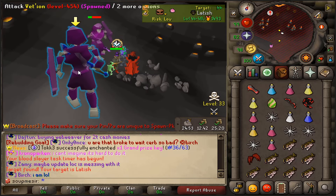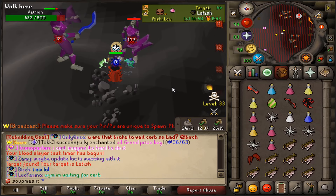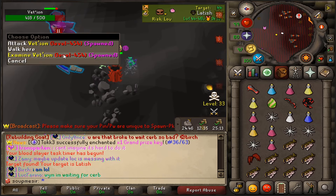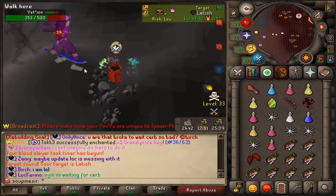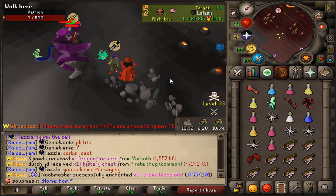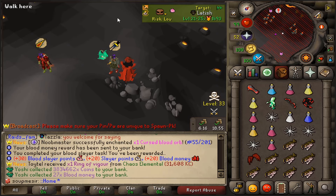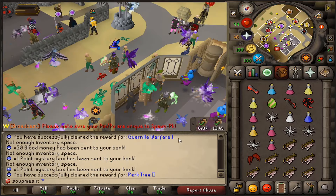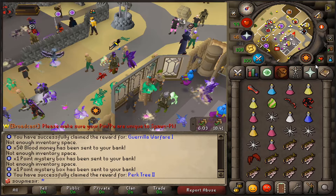Those drop the Ferocious Gloves and a Dragon Lance, which is actually really big money as well. Anyway, it's Vidion. Let's go. These don't really drop anything, but double Loring Key loots — we always take those. Vidion task complete. Another 30 Slayer points. Alright, let's go home. We had 50 Blood Money, some Point Boxes — nothing crazy from that to be honest.